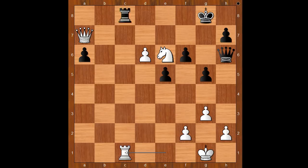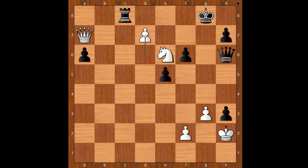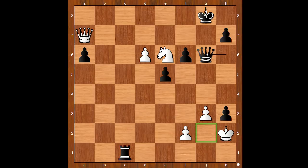Rook to c1, as planned when the queen was on h3. Rook takes rook, rook takes rook check, king to g2, g4, threatening queen to h3 check mate. How would you defend? Duda played h4, pawn takes pawn en passant, king to h2, black to move. If rook to c8, defending the 8th rank, then d7 and white is winning. Sion played queen to g6 - the queen would like to land on g2, but there is no time for that; the queen must guard the g7 square. White played queen to a8 check and black resigned.